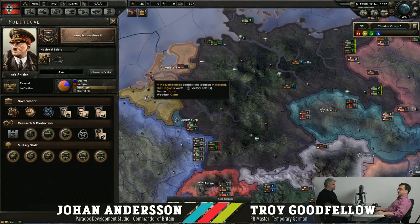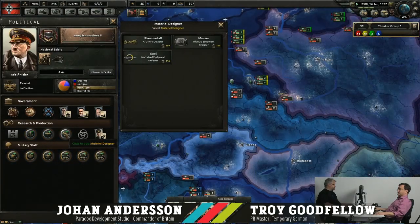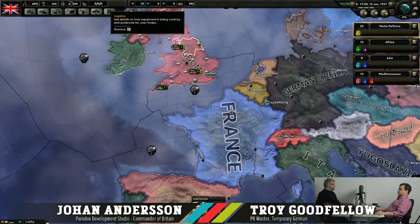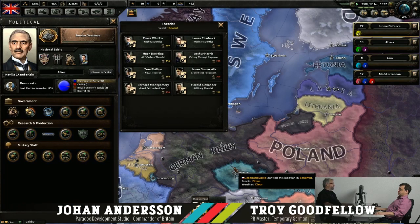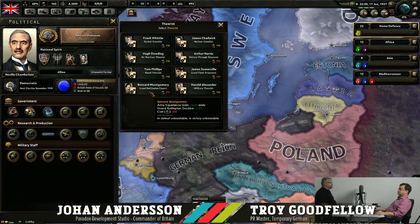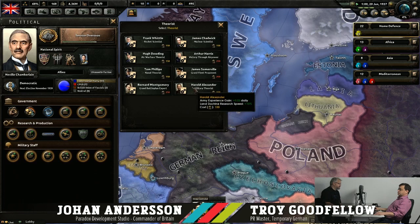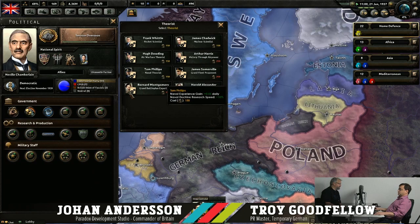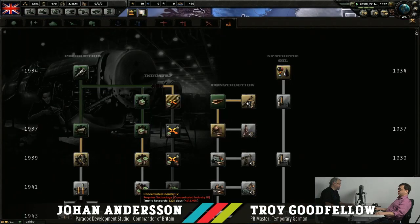I've saved up a lot of political power here. He's already bought the good advisors — I can't buy any of them. Looking at Britain, I'm storing my political power. I want to add Montgomery. There are a few theorists that cost more than the regular 150 political power. Montgomery is great because he gives me 15% Grand Battle Doctrine Research Speed instead of a normal theorist that gives 10%. I also see Bomber Harris, but I just want Montgomery — those bonuses are just way too good.